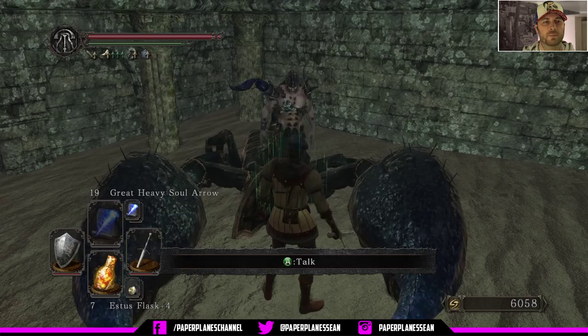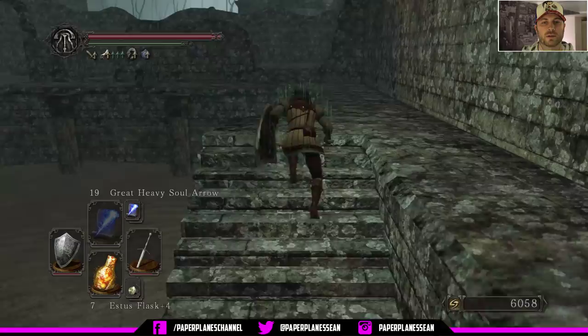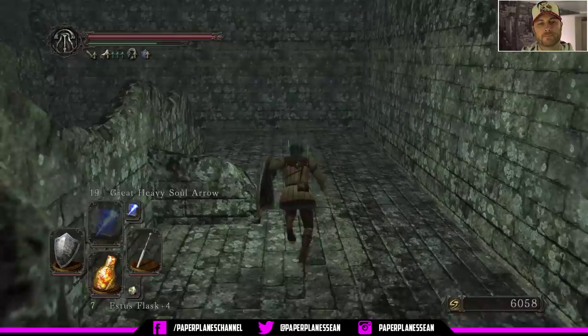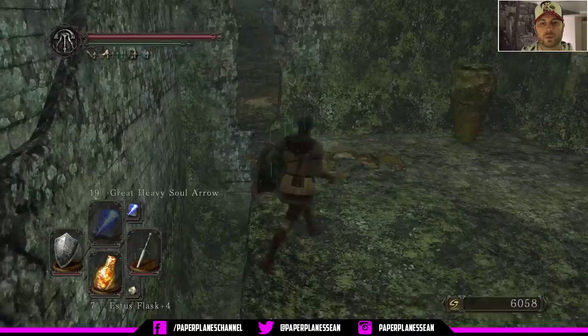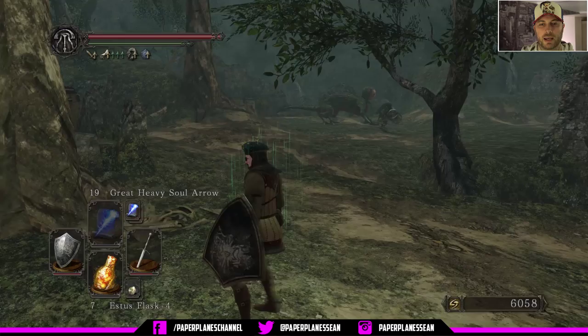We're going to head to the stairs here, run all the way around and then back out, going up these stairs. Now remember we've killed all these curse pots, so it's a safe area right now. What you see here is we've got that large basilisk there, and then he's got a little warrior guarding him right now — but he's not always located in that area and you can see he kind of roams around.